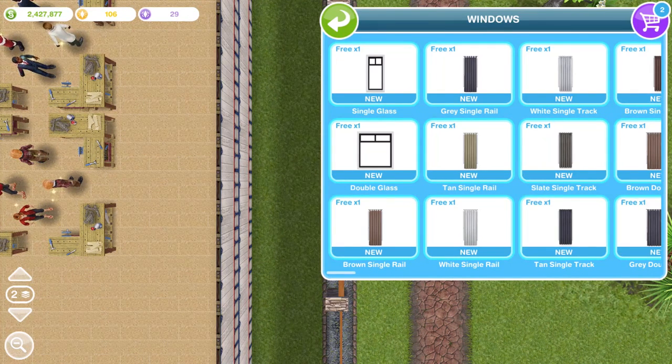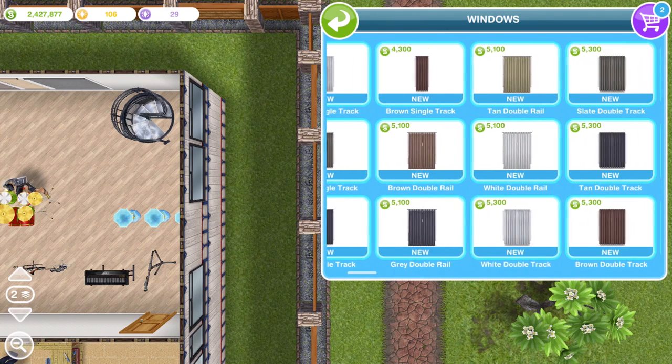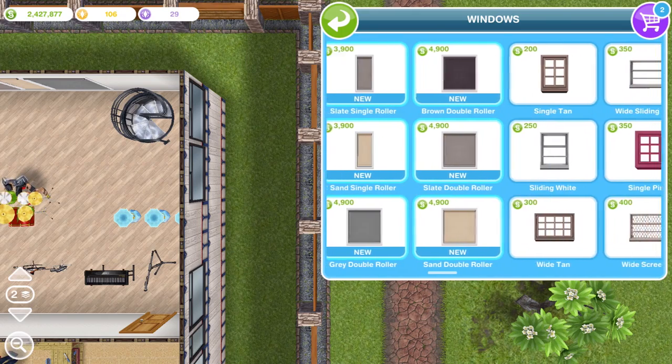I'm going to go and place them all down and we will take a look at them. The first ones are all free. I have placed one of each down — they are all available for Simoleons, as you can see. Here is the price of them all. Relatively cheap, to be honest — not too bad at all.